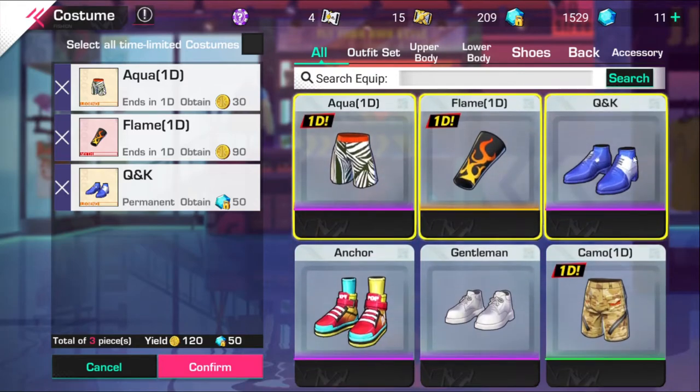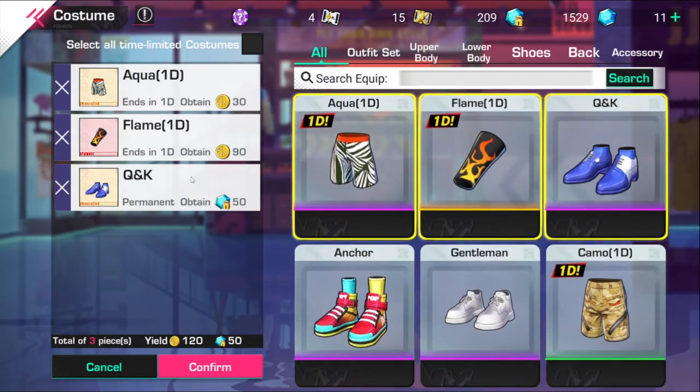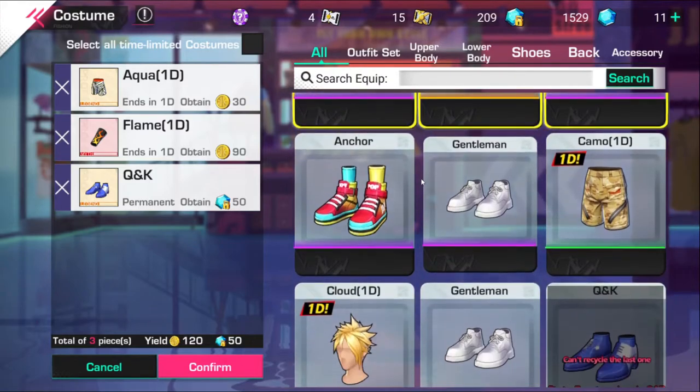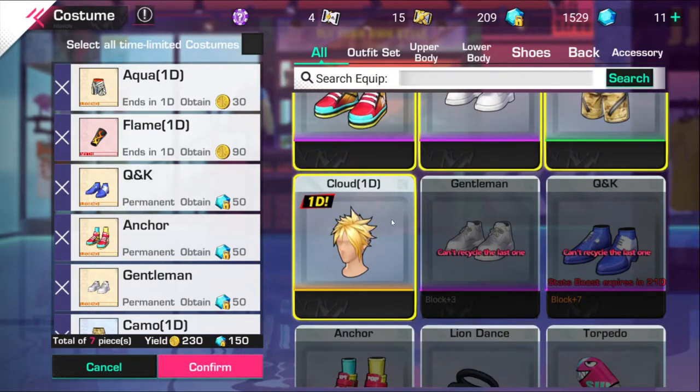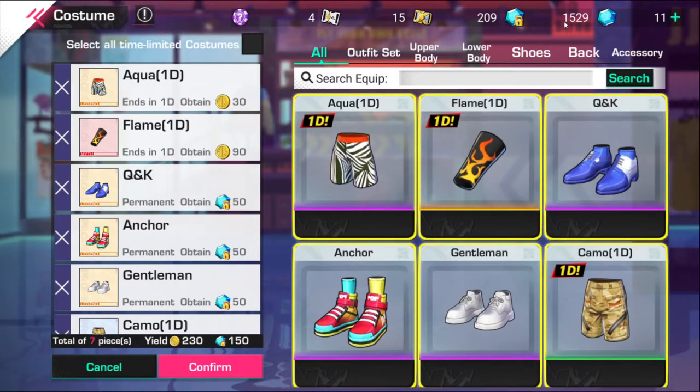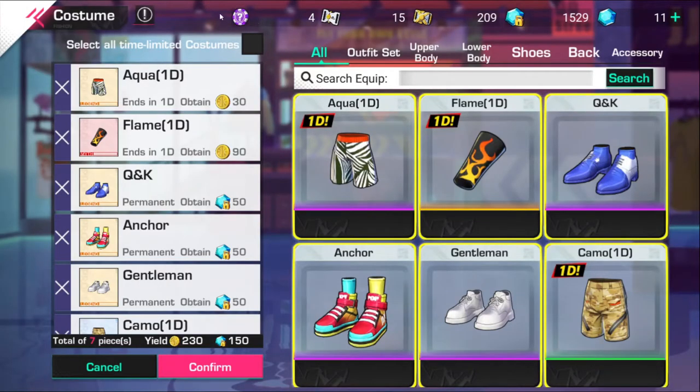I have a couple outfits in here, but as you can see, the purple grade shoes actually turn into 50 sapphires. Now it depends on how many sapphires you want to get or how many of these things you actually have. These are actually hard to obtain.